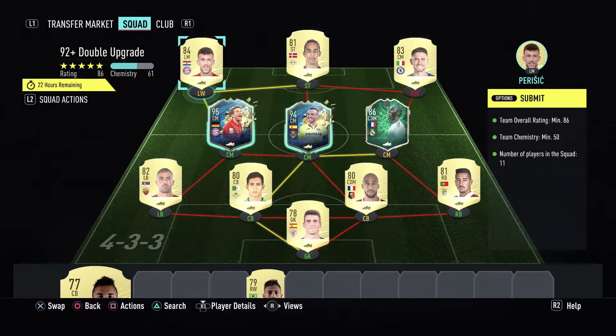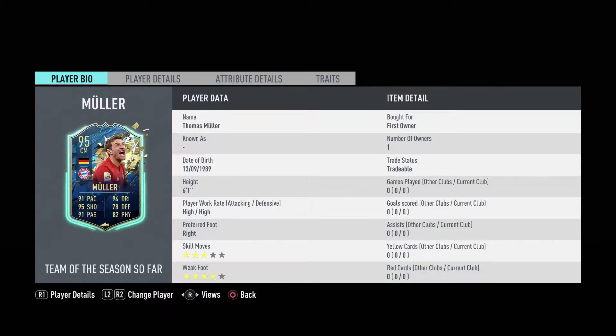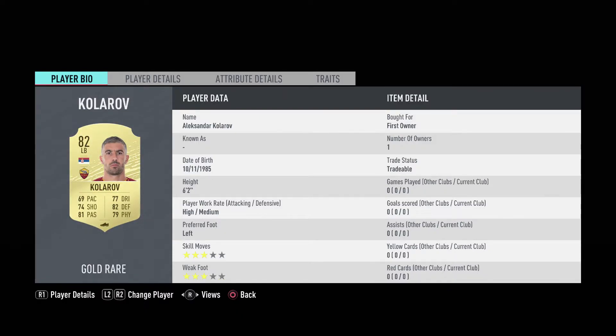We need an 86 overall squad with 50 team chemistry and 11 players. We're starting with our left winger Ivan Perisic, striker Yusuf Poulsen from Leipzig, right winger Jorginho from Chelsea, Italian man Thomas Muller 95-rated, Santi Cazorla 94-rated, Ferland Mendy 86-rated CDM shapeshifter card, Alexander Kolarov who recently signed for Inter Milan, Mandi from Betis as center back, Suso from Rennes as center back, Andrei Almeida the right back from Benfica, and our goalkeeper Unai Simon.